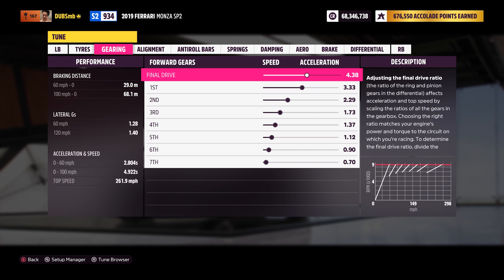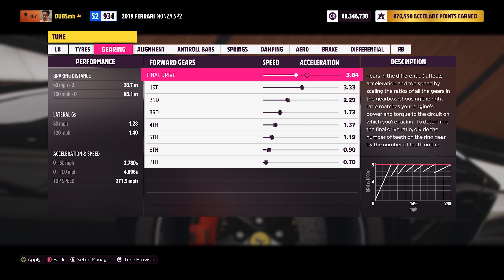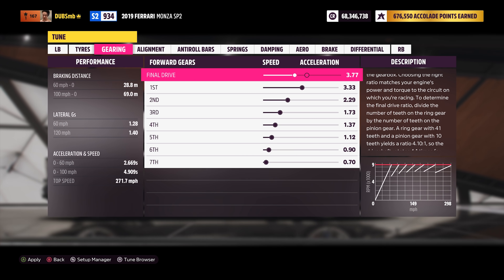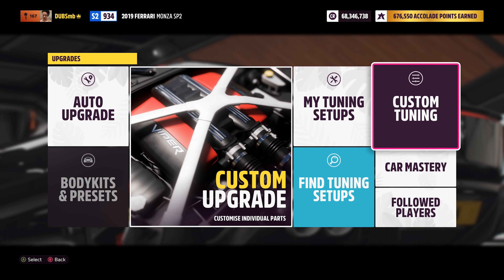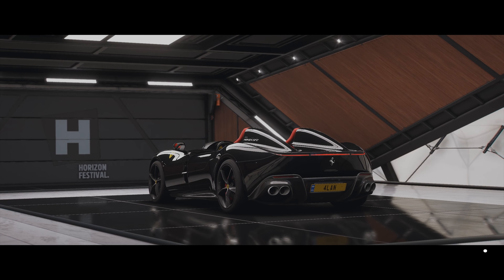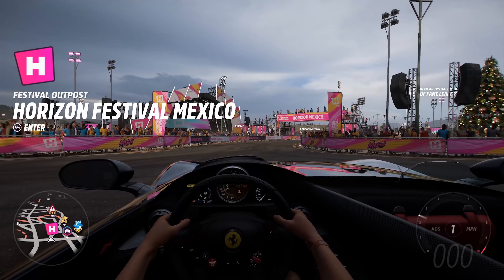Let's add some parts and modify this thing - I'm not going to keep it stock because that'll just be boring. The whole purpose of this game is to modify crazy cars that you can't actually get in real life. Front engine, rear wheel drive as usual. If I twin turbo this it now makes 978 horsepower. I definitely don't want to put any forced induction bodywork on this because it'll just look disgusting.